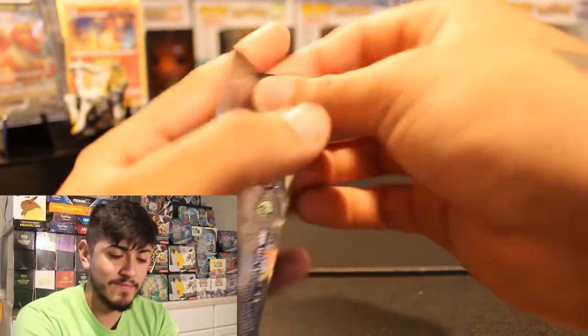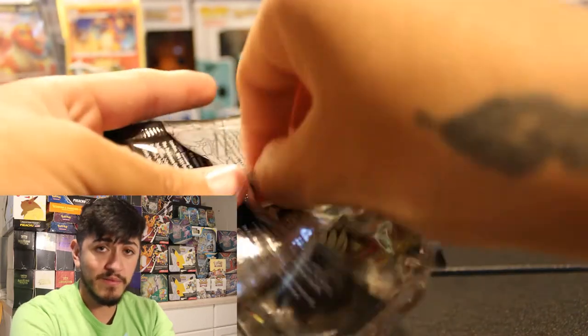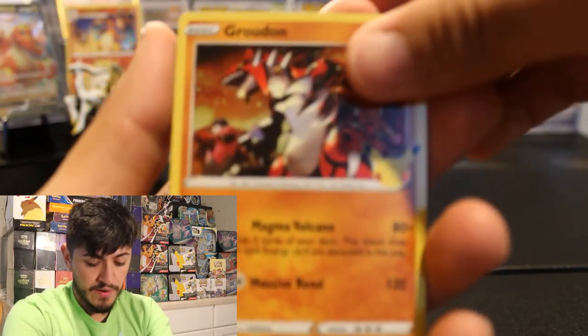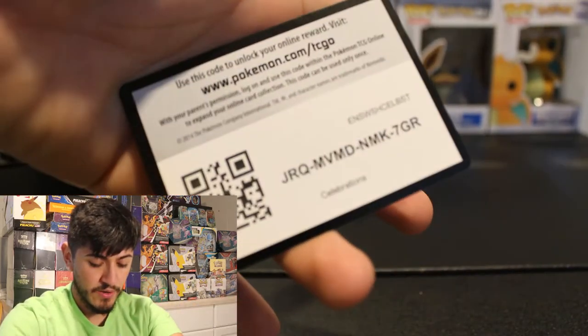Now we're on to our second pack of Celebrations. Another Zekrom — wait, that's not a Zekrom. We got a Reshiram, Groudon, HoHo, and a base Pikachu. Code card right there.